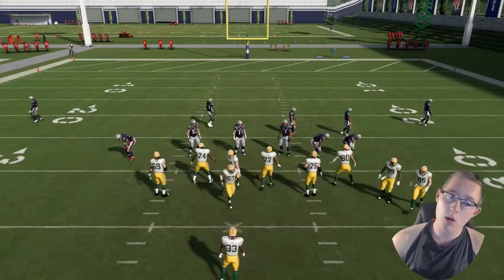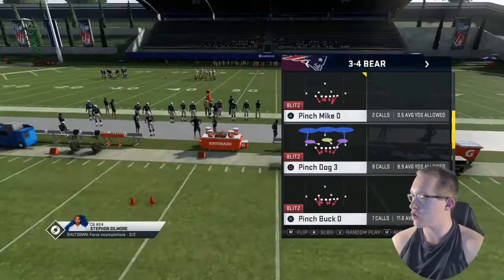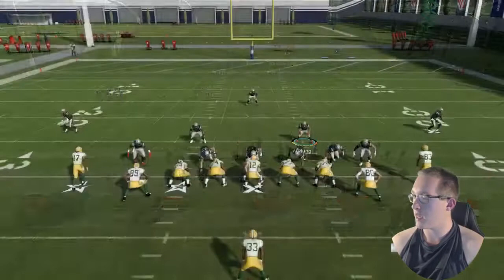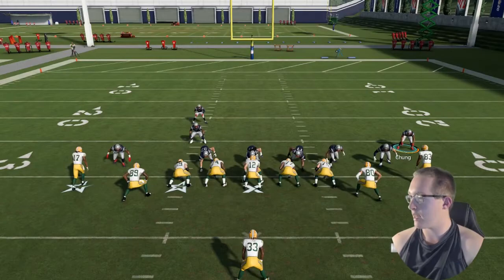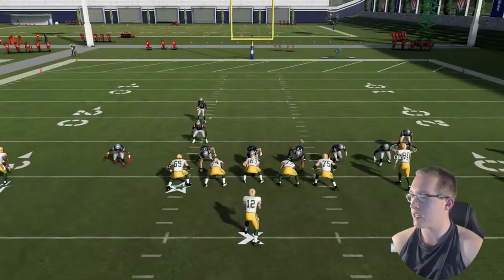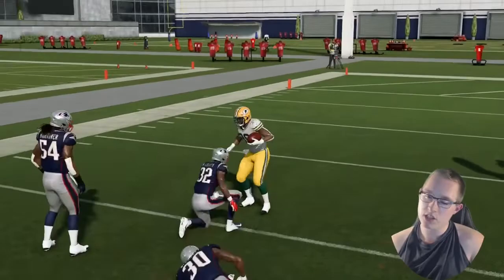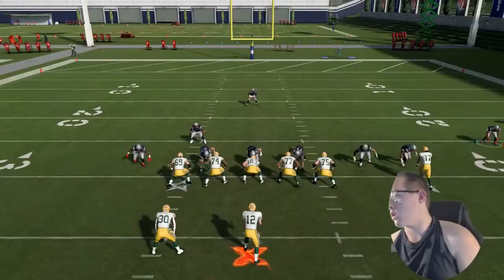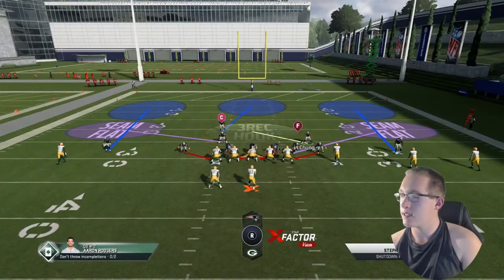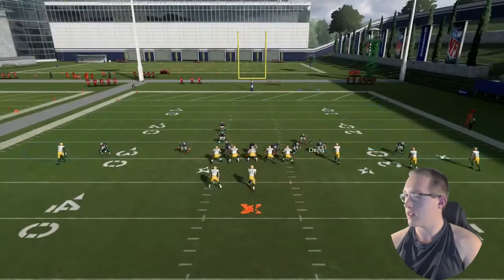Now we're gonna be mixing in coverages. Do the same adjustments and run cover 2 invert, cover 3, and we're also gonna try it with the Pinch Dog 3. Go ahead, baseline and press, and use the middle hook defender — Patrick Chung. As you can see we stopped him and he didn't get a lot of yards. Mixing in coverages is really gonna help you. You can also shade underneath or shade over the top. Wire triangle then down on the right stick is shade underneath; up on the right stick is shade over the top.